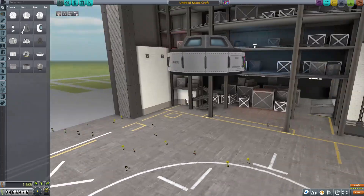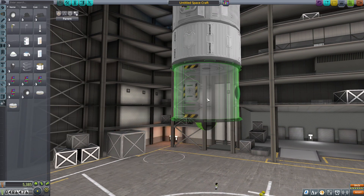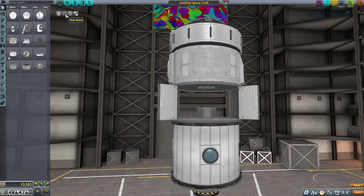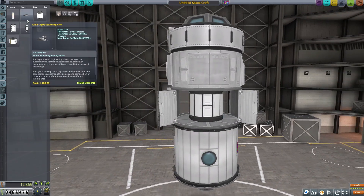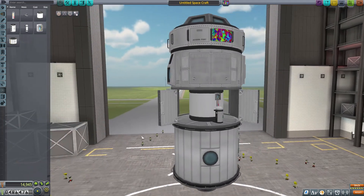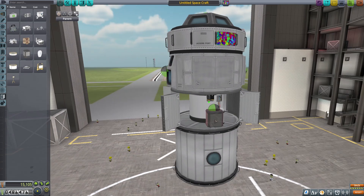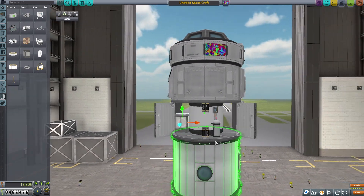Now we're going to build the first piece of our space station. This is going to be the command storage module. We're going to have a cupola at the top, use a lander can as a vertical section, with storage beneath it that acts as an airlock from a lore perspective. I'm trying to come up with a way to make this look more science-y and detailed on the interior, maybe putting a science module there as like an interior column the Kerbals can crawl through.